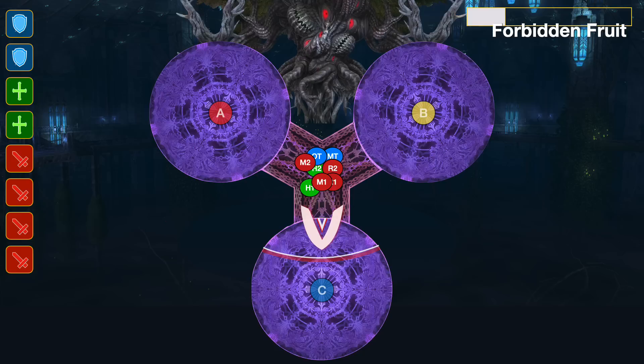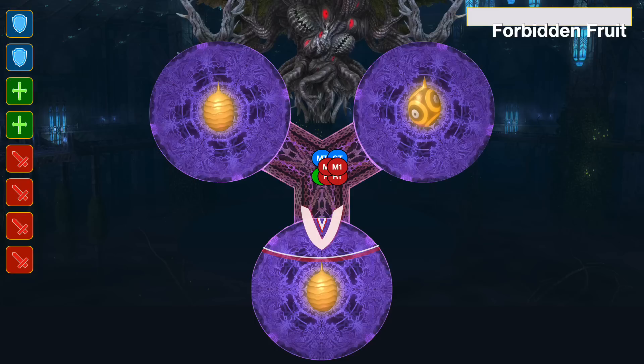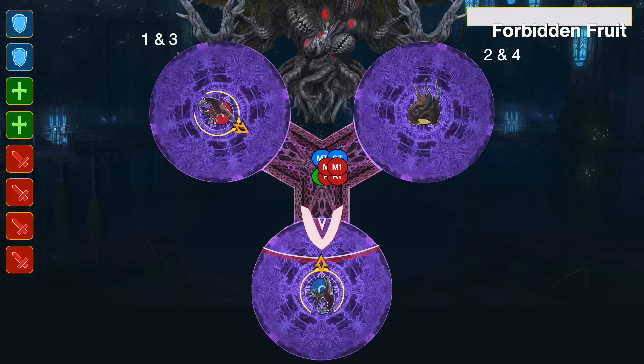As soon as the boss casts the 6 Forbidden Fruit, the fruit are going to land, and you're looking at one of the two front platforms — whichever one does not have the fruit with eyes on it. If they both happen to be the bird ones, prioritize the top left platform. Everybody's going to be running to that platform for the first and third AoE, and the other one for the second and fourth AoE. This will only ever be backwards if there's a bowl on the top left platform.